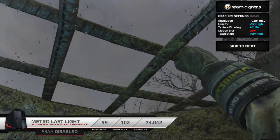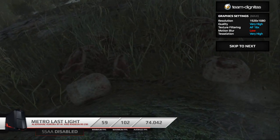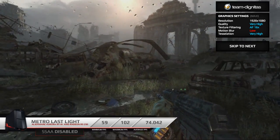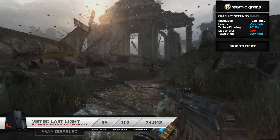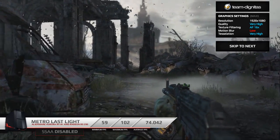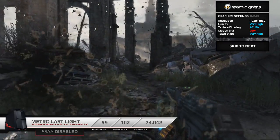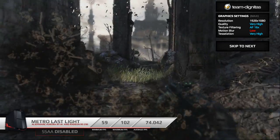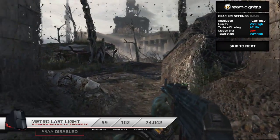Next, and like Crysis one of my favourite games on the PC platform, is Metro Last Light — definitely a vast improvement over 2033, particularly in the area of gunplay. We've got almost everything maxed out, with motion blur set to low and SSAA disabled. I usually reserve SSAA for multi-GPU CrossFire solutions simply because you take a huge performance hit, and in Metro Last Light having it disabled didn't offer a noticeable difference anyway. We had a minimum of 59, a maximum of 102, and an average of 74.042.